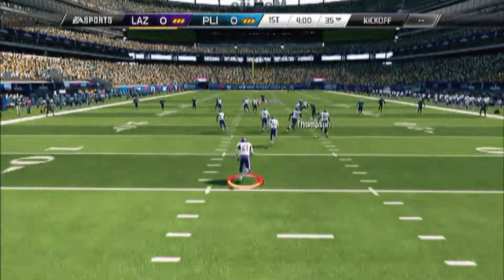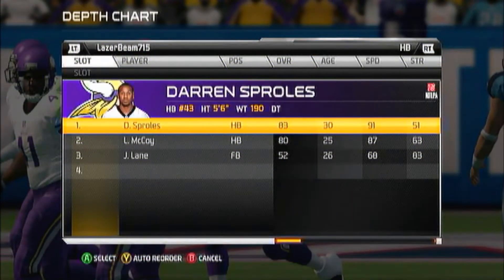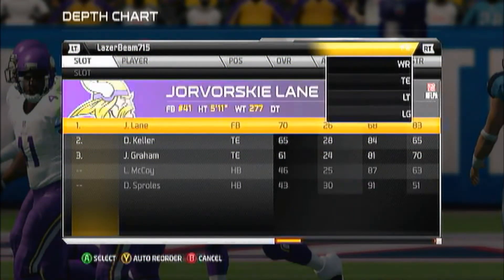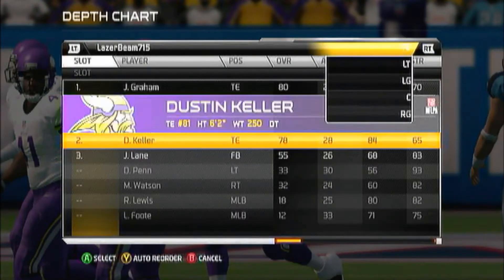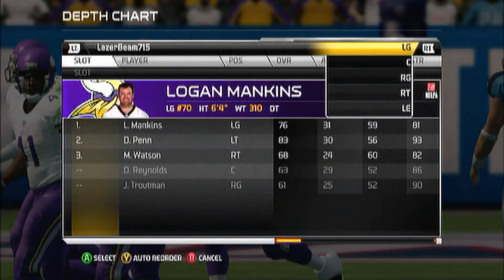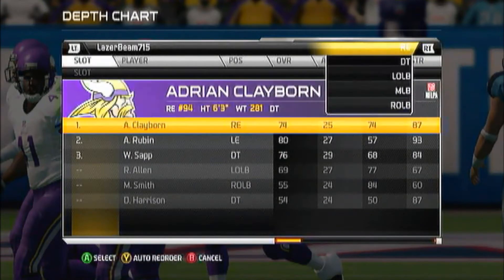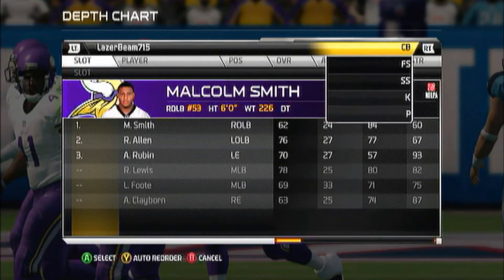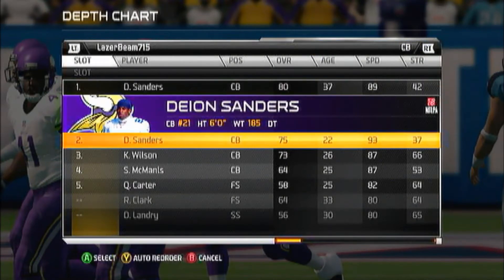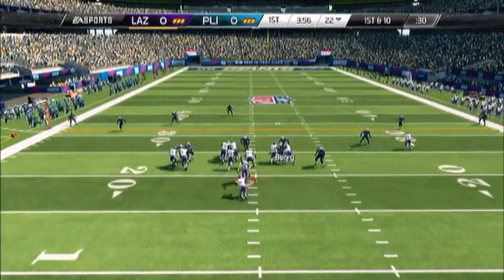He's got the Vikings jersey. Got Deion Sanders back there — I spot that. I don't know how many videos I've seen Deion Sanders. But I see the 83 overall Darren Sproles. Checking out his lineup — he's got a bunch of 70s and 80s back there. I think his team is definitely around my team's level. He's got a couple more 80s than I do, but definitely around my level. He's got the 80 overall Deion Sanders and the 75 overall Deion Sanders.